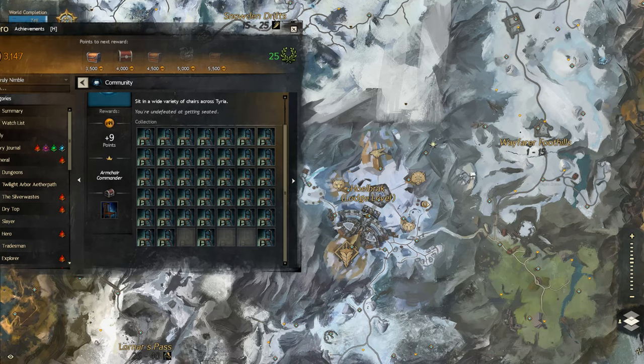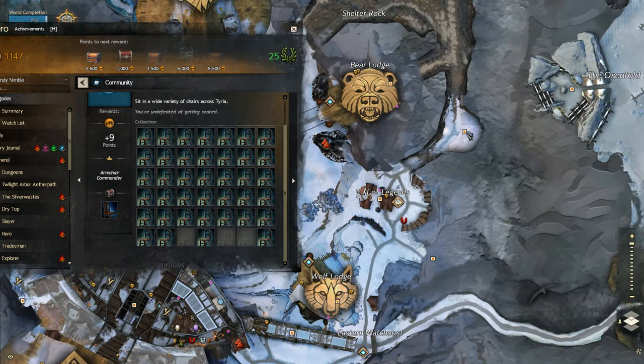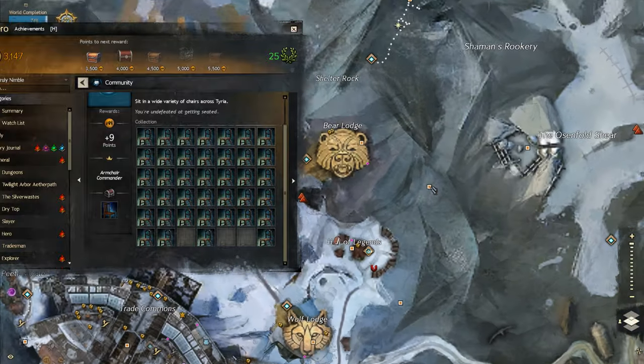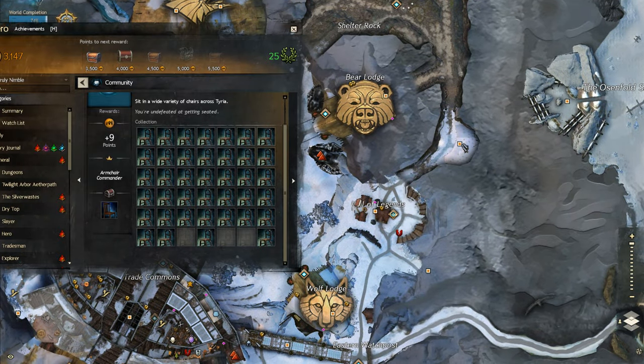The next item I'm grabbing in this chairs collection is a great Lodge Hunter throne. To find it, you're going to travel to Legends Waypoint in Holbrook — apologies if I'm mispronouncing that.